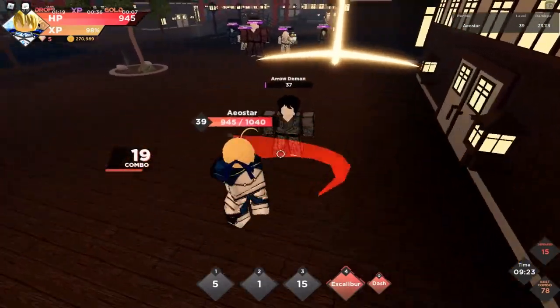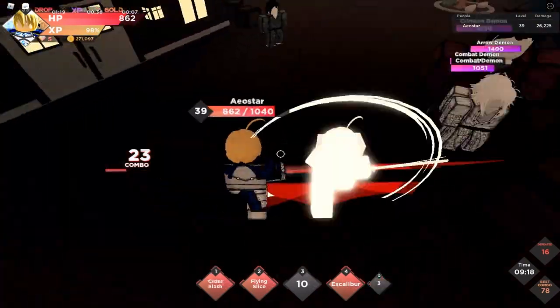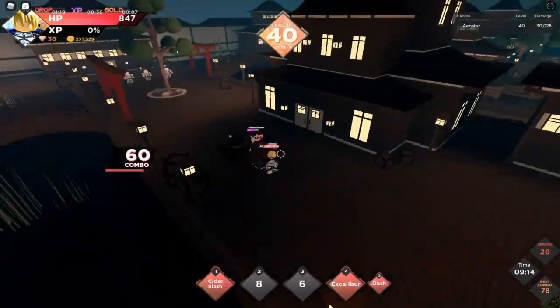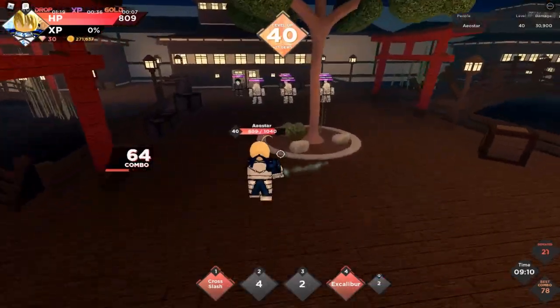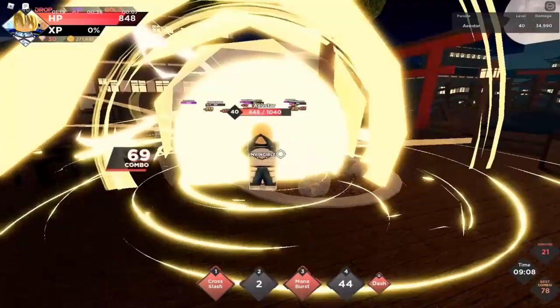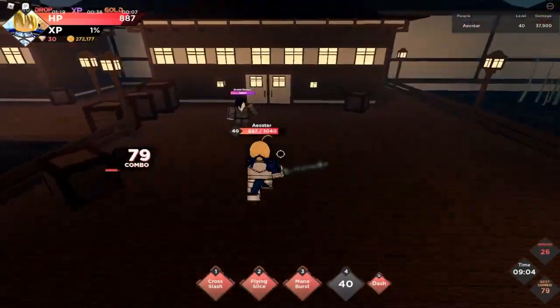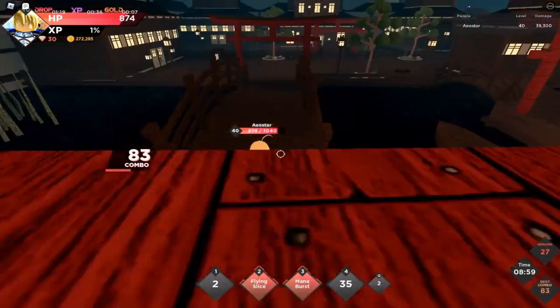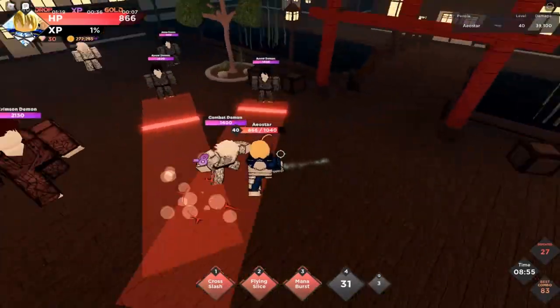Saber ability-wise — it's not too different compared to the other ones. Oh level 40, I'll take that, thank you. Excalibur — it's basically like a Kamehameha. Excalibur somehow... there was no sword. Was there actually a sword when she used Excalibur? I could have been blind and didn't see it.